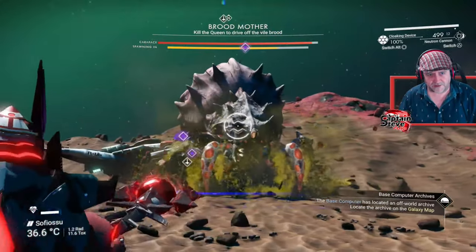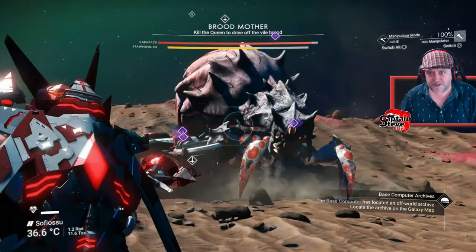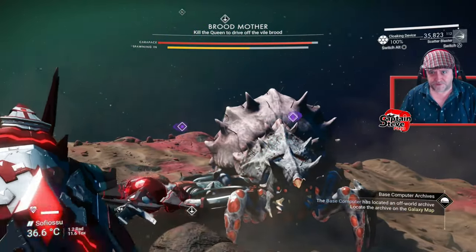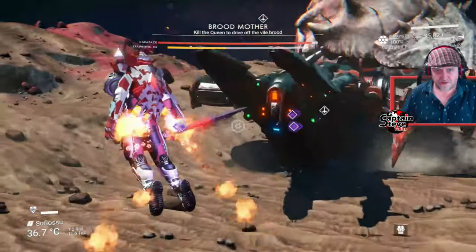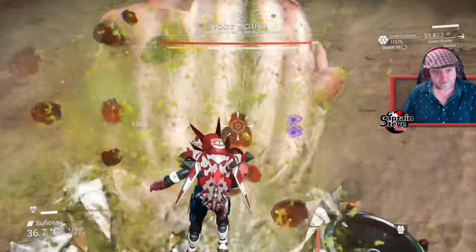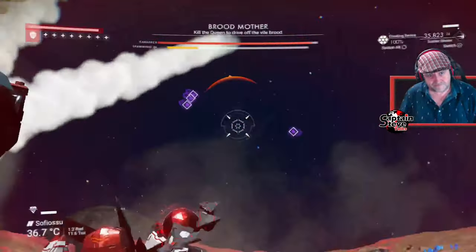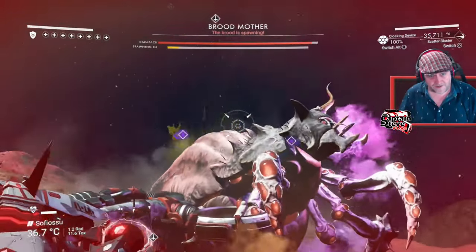The next thing I'm being asked is: why am I not getting the actual drops from this creature? You have to take off all the armor. So make sure you shoot off all the armor plating on this creature — there's quite a fair bit to get off the thing.